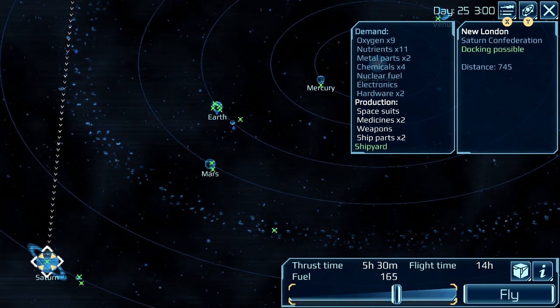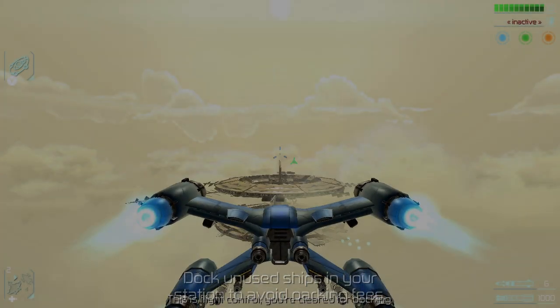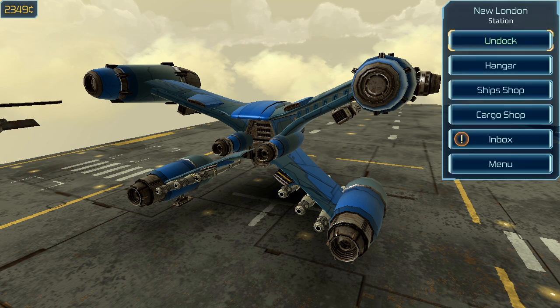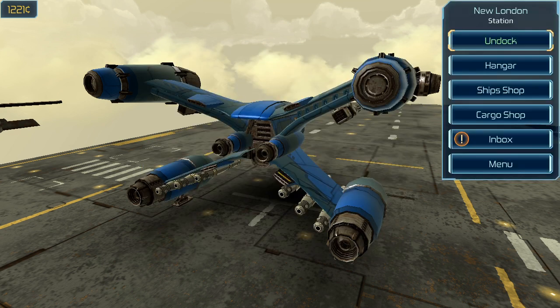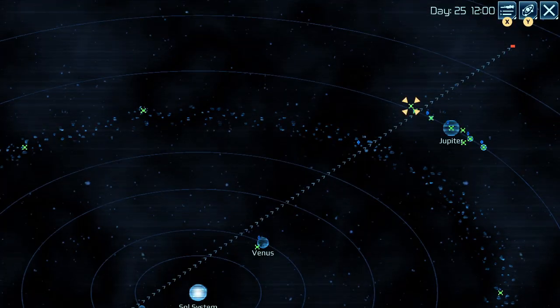Probably best to reduce flight time so the enemy doesn't have that much — the more time, the closer they get. That would probably be the thing. They just give out security clearance like hotcakes, right? Anyway, get more of the ship parts since they have the 2X production here, and the other thing has the highest demand. So within this system, that's the best trade I know of.